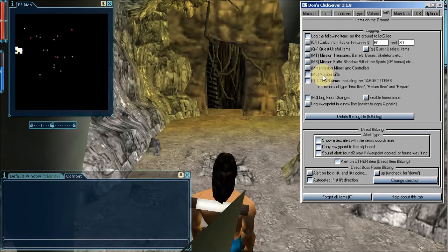Since all these mission items are known by ClickSaver, the remaining items found in missions — that is, the target items in missions of type find item, return item, and repair — are considered by ClickSaver as other items. And of course, these other items is what item blitzers are looking for.